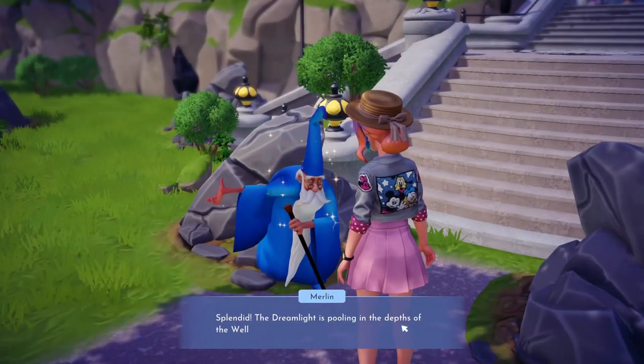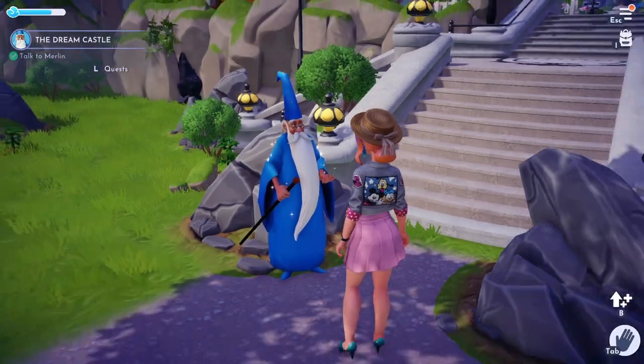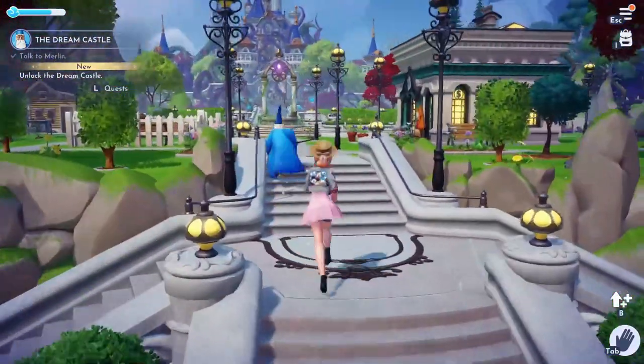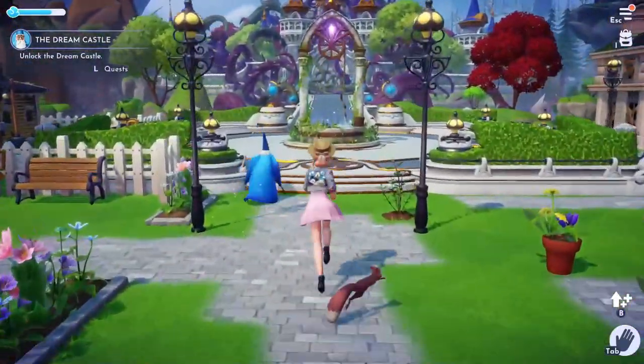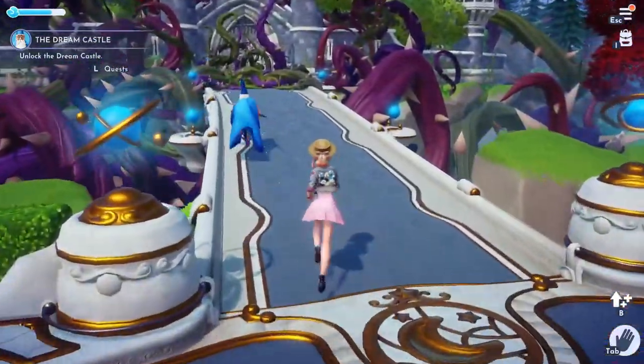Hello Disney fans, it's Assy Shortcake here and today I'm going to be showing you how to unlock Remy. First you want to complete your quest, get all of your 2,000 dream points, and then you can come and talk to Merlin. He'll take you to the dream castle and I'm going to be unlocking Remy first.